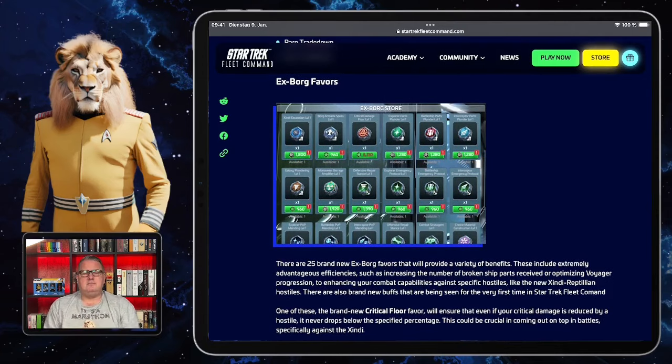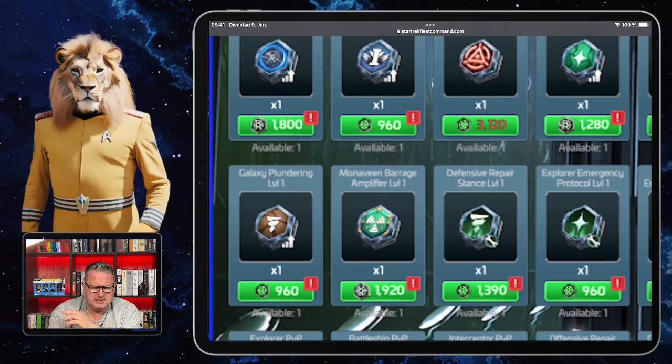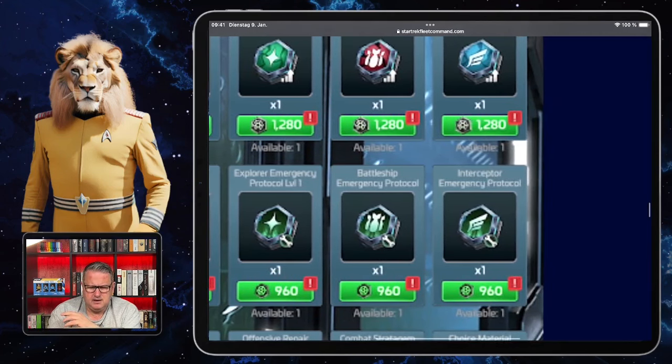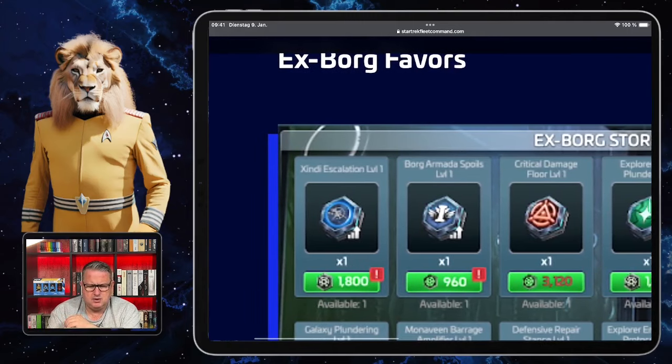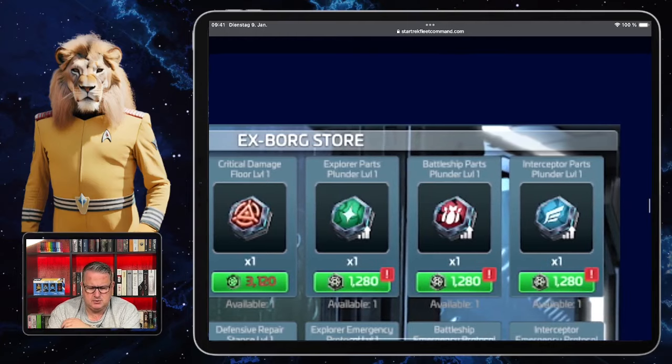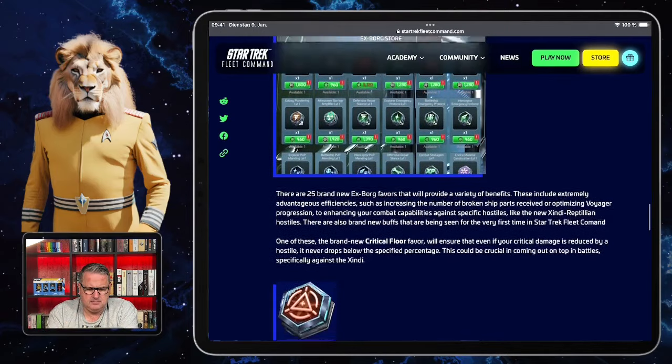There will be 25 XBorg Favors, as known from the Bajorans and Section 31 — they weren't available with the XBorg before, but now they will be. Examples include: Monovene Barrage Amplifier, Galaxy Plundering, Defensive Repair, Interceptor Emergency Protocol, Interceptor Parts, Borg Armada Spoils, Xindi Escalation, and Critical Damage Floor — which I mentioned in my previous video. We'll see how useful they are.